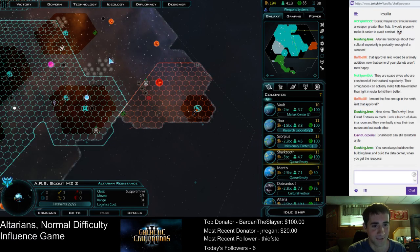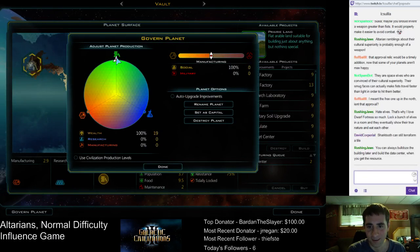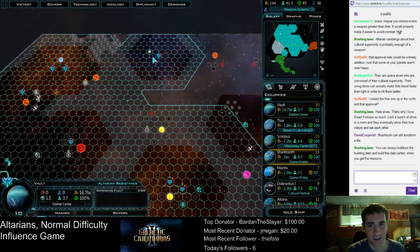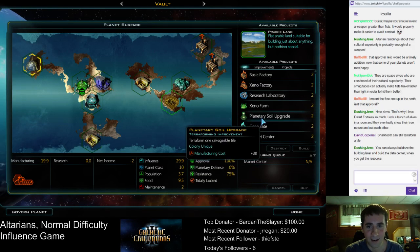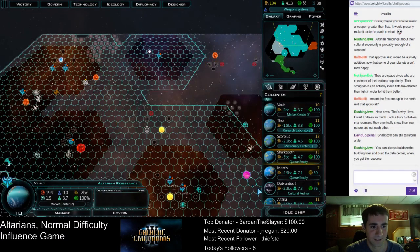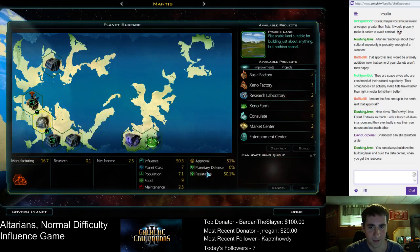We're currently losing 16 income per turn, so Vault needs to hurry up on the market centers to power the economy. Like right now. Vault's almost done. If we were to go to 100% wealth right now, it would be enough to balance the budget, which is good enough for the time being. Obviously the starbases aren't helping because they all cost money. We'll be able to upgrade the market centers later on too.